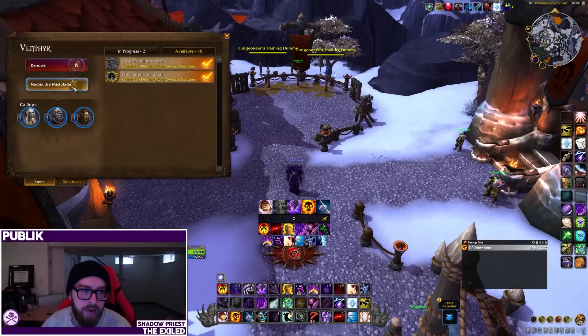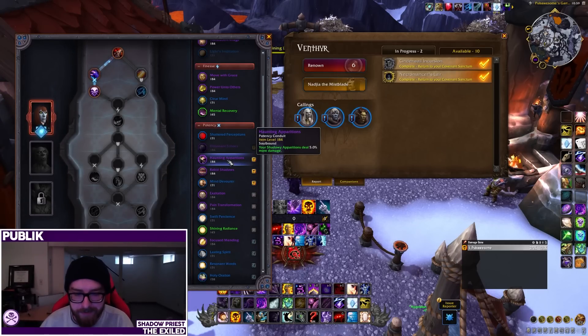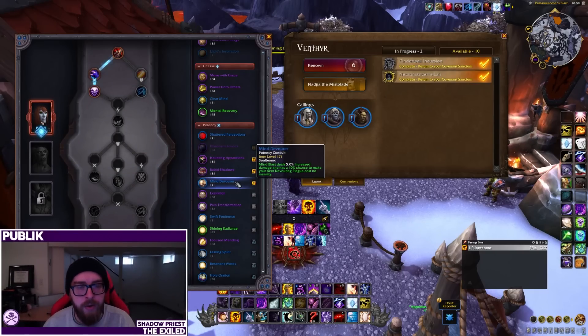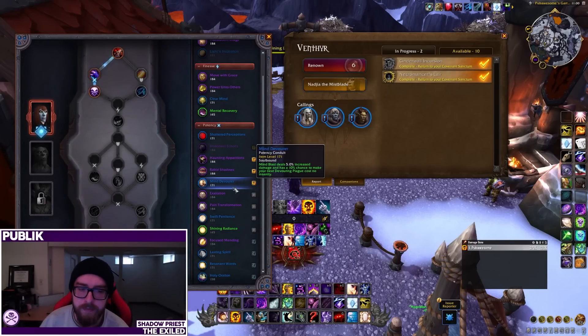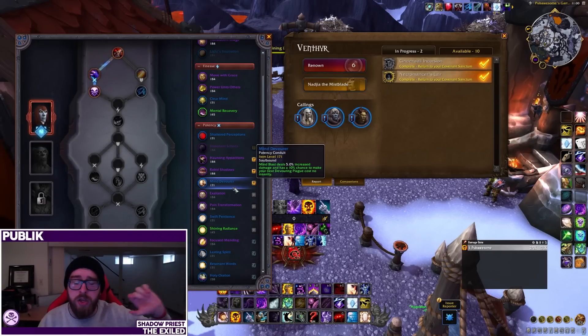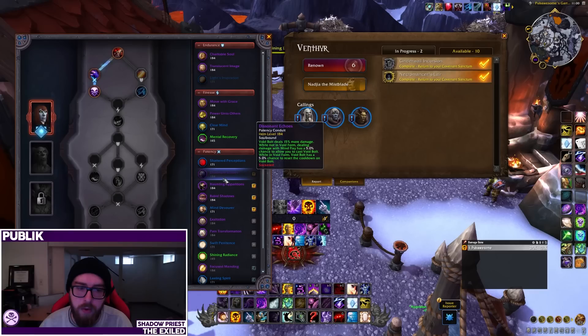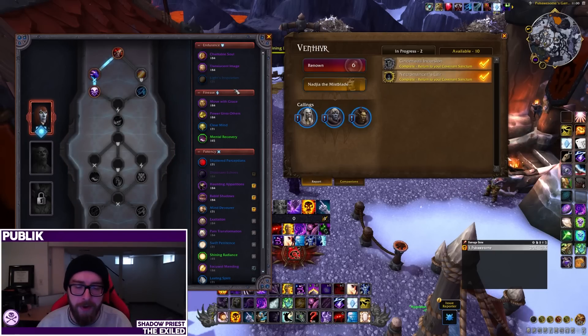For conduits, use Haunting Apparitions and Rabid Shadows all the time as your potency conduits, with Mind Devourer as the default third choice — use those three for most things. However, if you're using the talent version of Mind Devourer in the spec tree, the conduit and talent don't stack, so drop Mind Devourer and use Dissonant Echoes instead. For endurance and finesse, pick whatever you want — a lot of stuff is going to be weird or not stacking. Welcome to pre-patch.